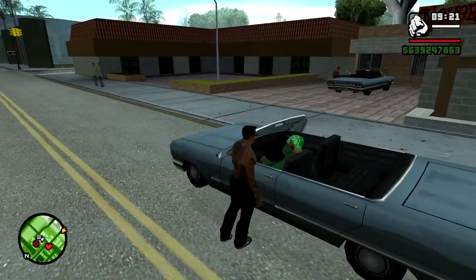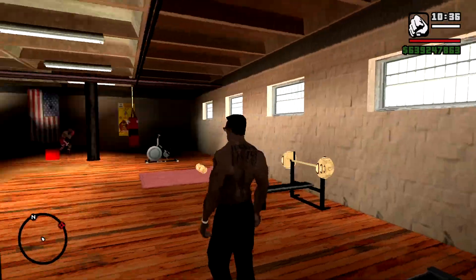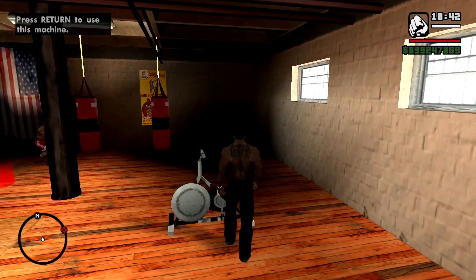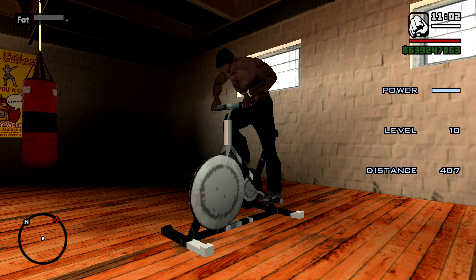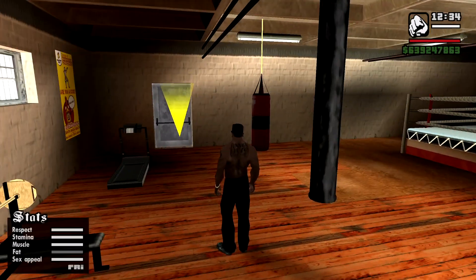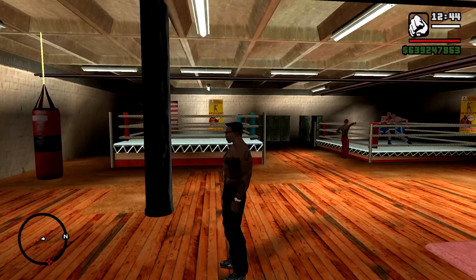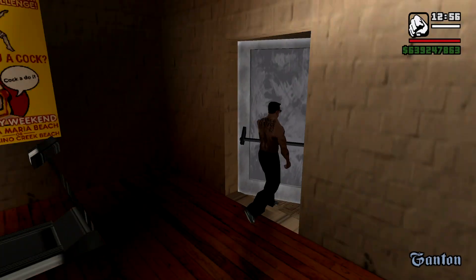Basically, if you go to cycling in the gym — you can also do it by running, but cycling is pretty much the best way to get this done. Set it to level 10 because I want to do this kind of quick. As you can see I lost fat right there. After you're done cycling, you've lost all your fat. Cycling is the best way to lose fat, and it's pretty quick.